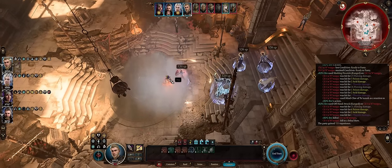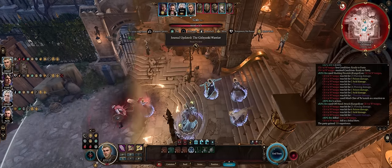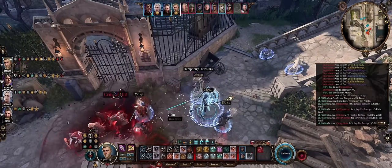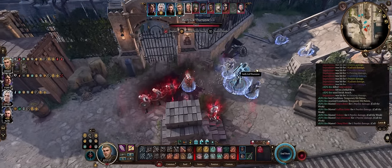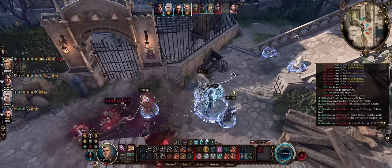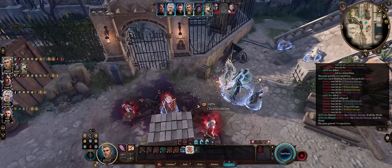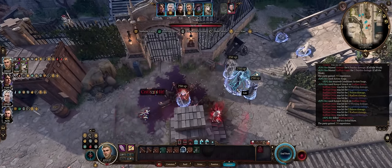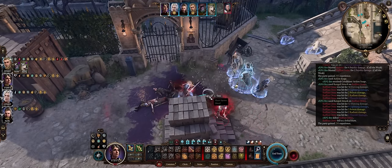With a Swords Bard you can still get two attacks for every single action you have: one normal, a second from haste, and the third from the Elixir of Bloodlust, plus another from the Fighter Action Surge ability. You still have extra attack on both the Fighter's Action Surge and your normal action, so it's a total of 12 attacks per character.